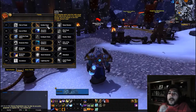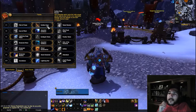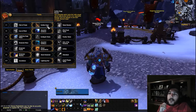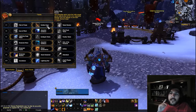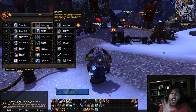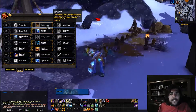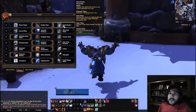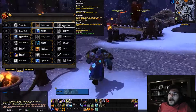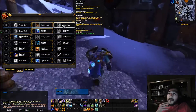Earthen rage: your damaging spells cause the earth around you to repeatedly deal 3,600 fire damage to your most recently attacked target for six seconds. It's a passive and looks similar to the icicles mechanic from frost mage.